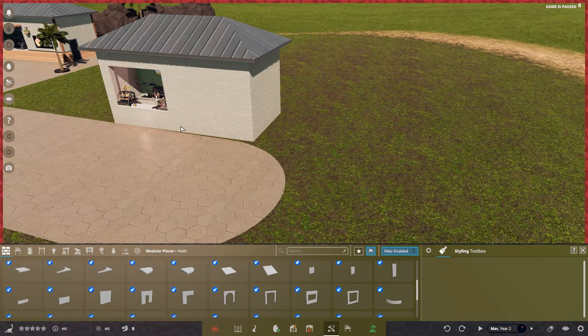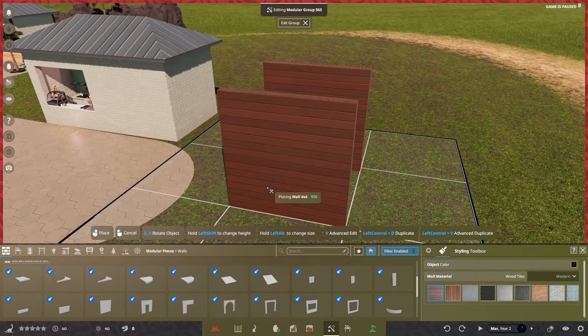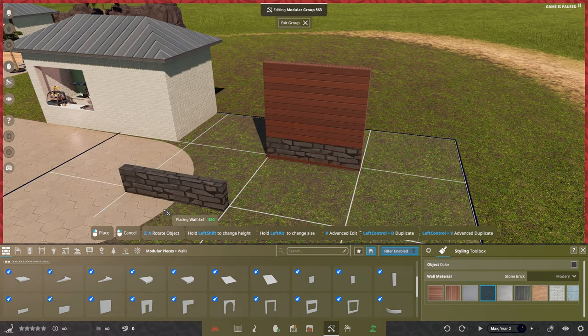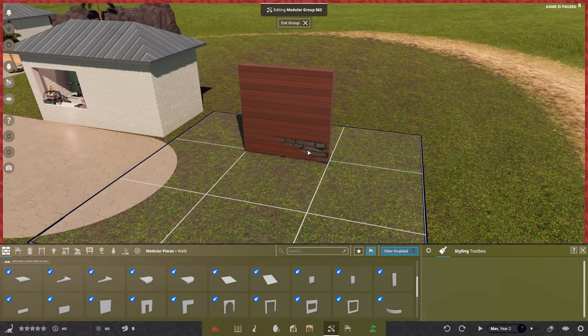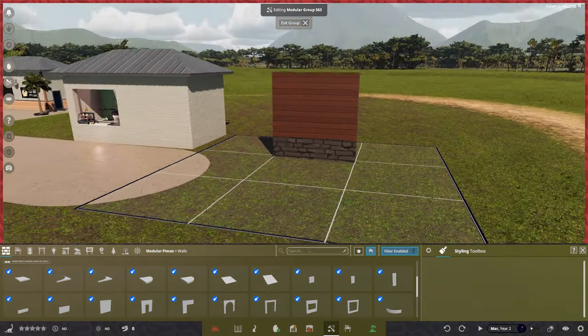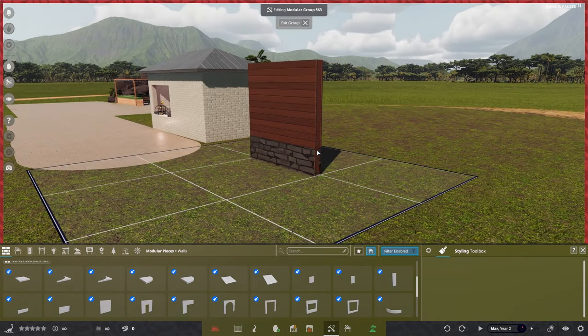Next let's talk about z-fighting. I've come out of the group to give you an example. If we want this texture here but also want something on the bottom and go away and change the texture, you can see this really horrible flickering — that's z-fighting because two areas are fighting for the same space. If you move it back ever so slightly it's still fighting on the side, but that's basically what z-fighting is.